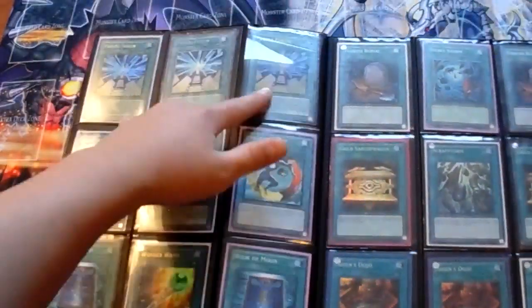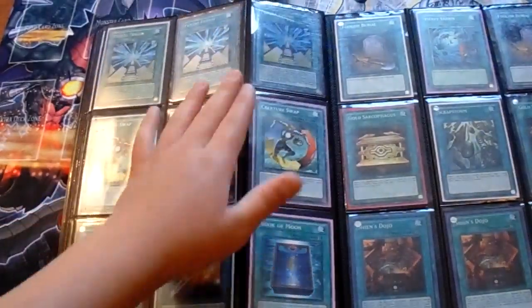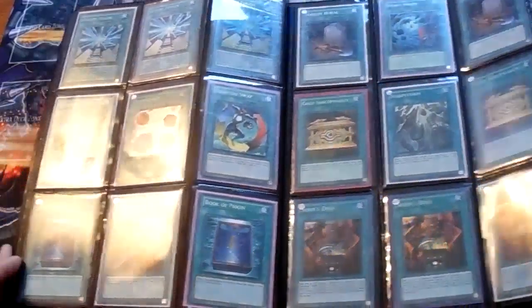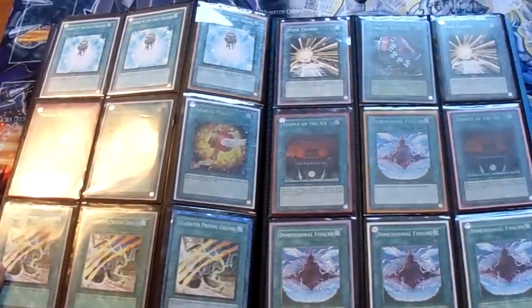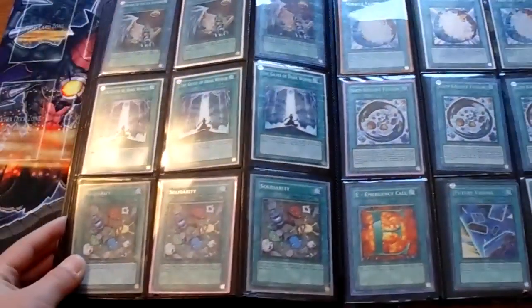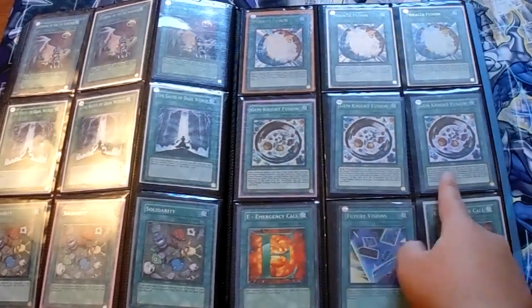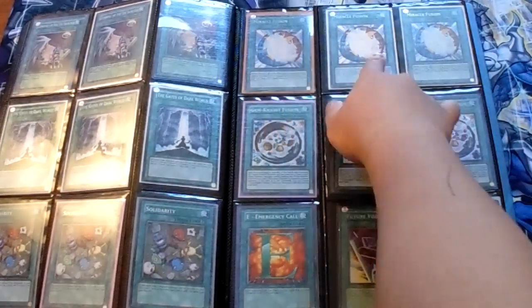My spells — I've got Triple Future Fusion: one Gold, one Ultra, one Rare. I'll show you guys these. Copy of Calls, Miracle Fusions, two Ultra Miracles, one Carbon, and some others. It's going to go fast.